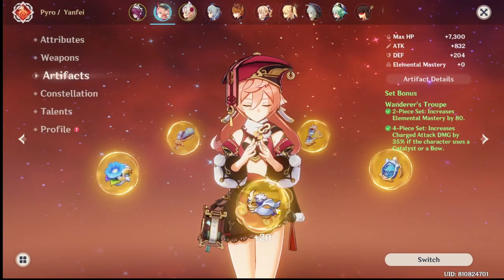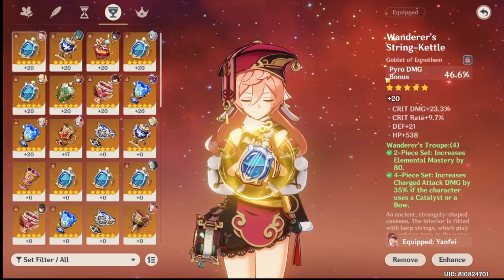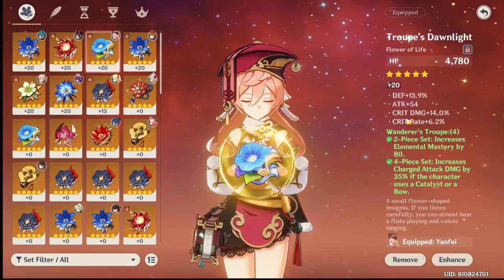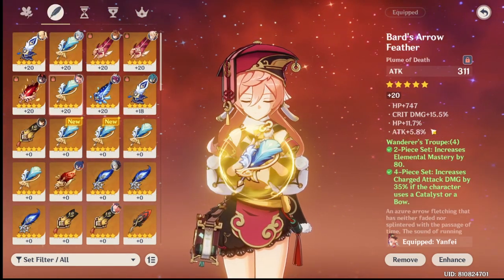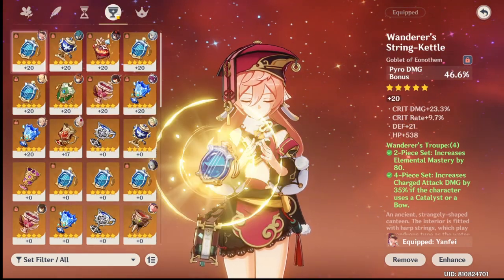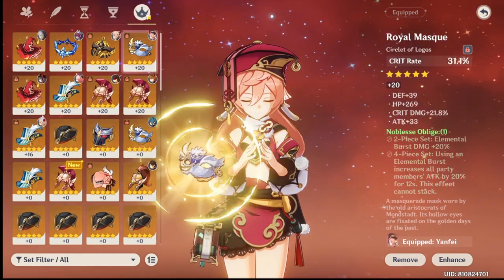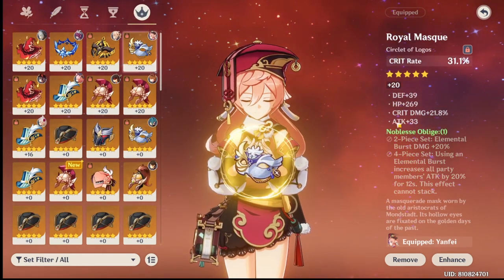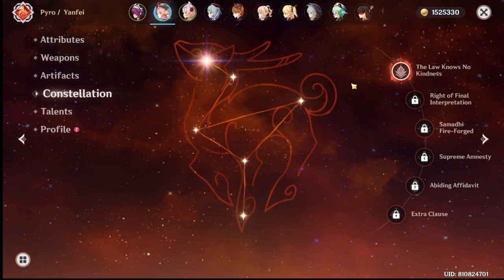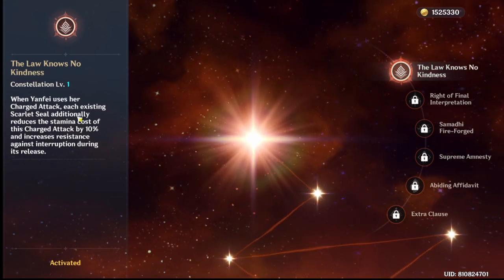For artifacts, I'm running a full Wanderer's Troupe set with a Noblesse hat because I have a really good pyro damage goblet. Here are the stats: the flower, feather, sands of eon, and the goblet — which is pretty good. Her Royal Mask is a crit rate circlet. I have C1, which helps a lot with her charge attack.